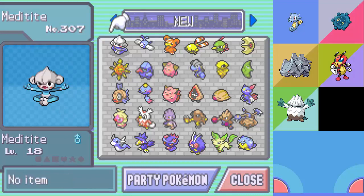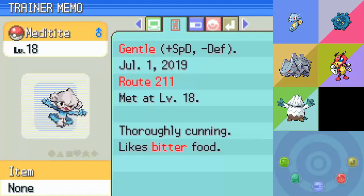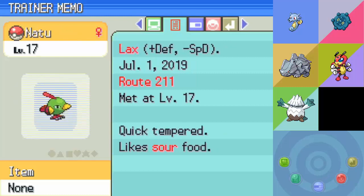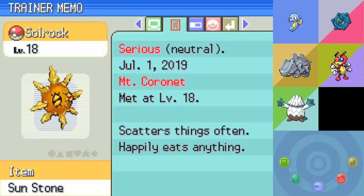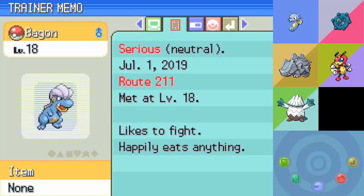Quite easily the biggest hole that I've shown off since the start of the playthrough - we've actually managed to fill the entirety of the box. I'm just going to go through and show off the locations that these are all at, adding any notes relevant to where I may have found them. Most of these are just Route 211 and Mount Coronet as well. This is the first area, the one that connects the two halves of Route 211.